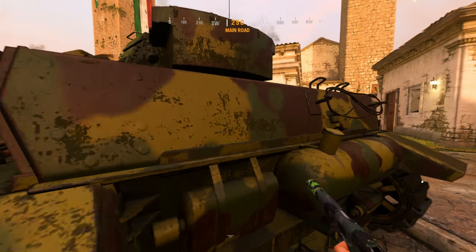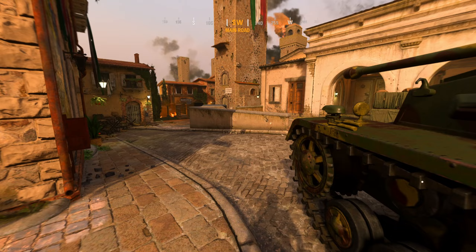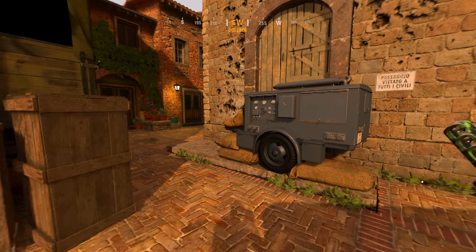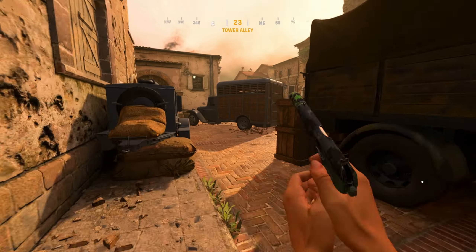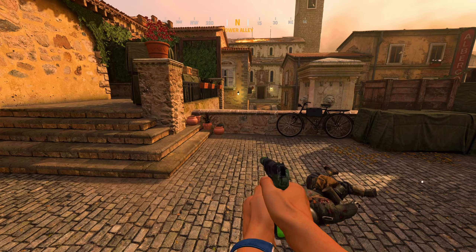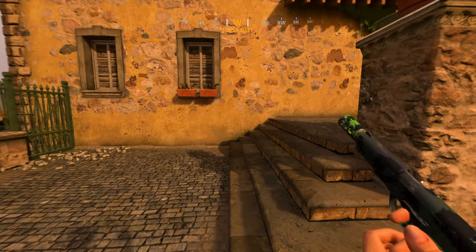Spawn Tank, or Back Tank. This is obviously Depths of the Spawn, so we call this Depths. This is Back Steps. Truck. We call this L again — this is called L, or you could call it Elbow. I've also heard Generator, because there's a generator right here, or Back Gen. This is called Platt or Bike — this whole area right here.